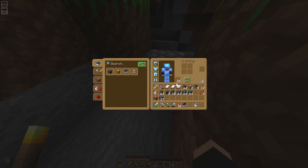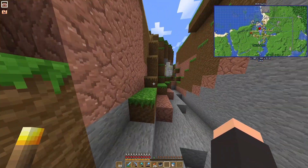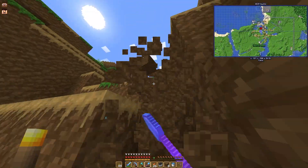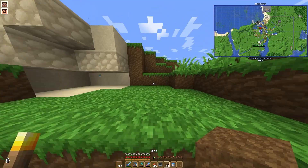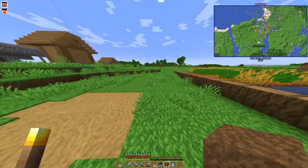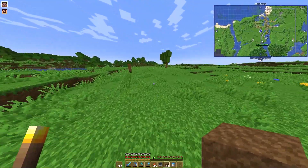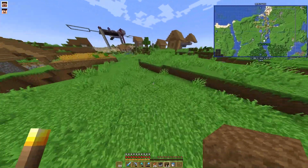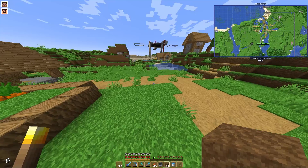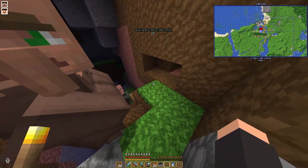I'll just trap them, that'll probably be much easier. The villager I had didn't despawn — I just forgot where I put him. I'm gonna need you to bring him over here. The funny thing is he's in a cave so I can't really get to them. He's not in the cave, he's in a box underground. So the villager is now over here but we don't really know what to do from now.